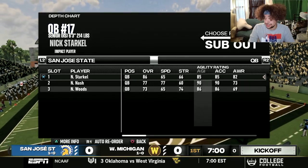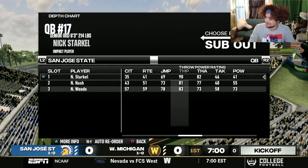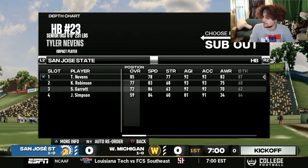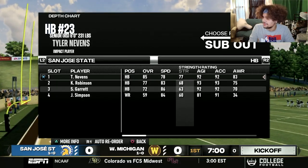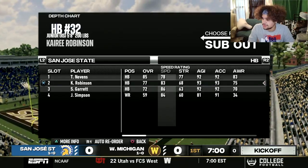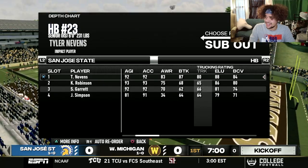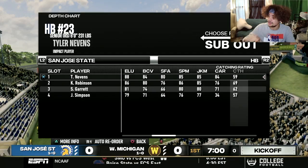Bad speed but good agility, 82 awareness will get the job done. His throw power is 90 and 82 throw accuracy, so he can definitely beat us with his arm. Does he have the weapons though? Running back Tyler Nevins coming in with an 85 overall — also not very speedy, only 78 speed. Kyrie Robinson will pose more threats if they do any triple option looks. His agility and acceleration are good, 88 elusiveness as well. He's a very solid running back.